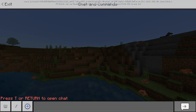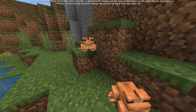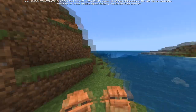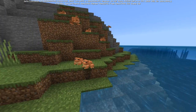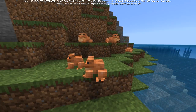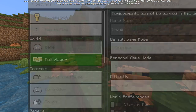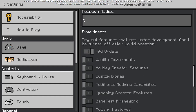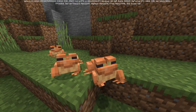This is Bedrock beta 1.18.10.24 and here is the frog — looks beautiful! To get these frogs you'll need to enter the Bedrock beta. I'll leave a link explaining how to do that in the top right of your screen. You also need to create a world with the Wild Update toggle set to true under Experiments to get the frogs and tadpoles.